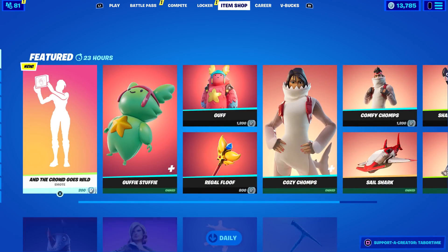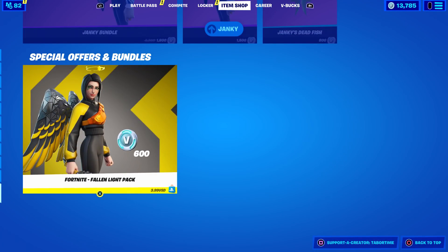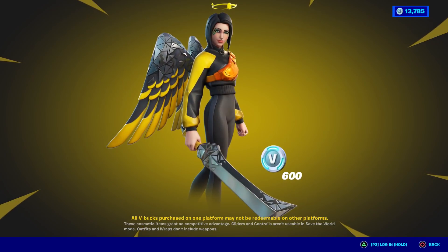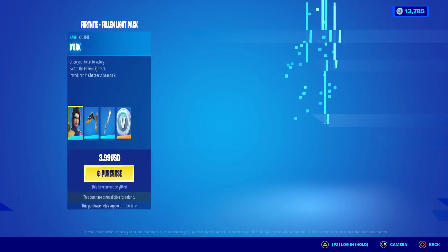Welcome to my September 19th live item shop review video. Check this out — at the very bottom we've got a brand new starter pack called the Fallen Light Pack. With this you get the skin, the back bling, the pickaxe, and 600 V-Bucks, only for four dollars. You're kidding me.